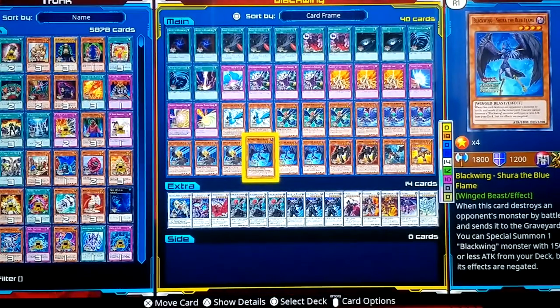Black Wing Shura — when you attack and destroy a monster, in main phase two you can special summon a Black Wing with 1500 attack or less from your deck to the field in defense position, with its effect negated.